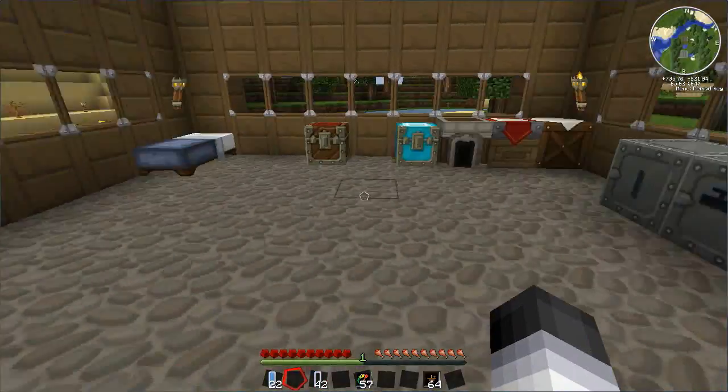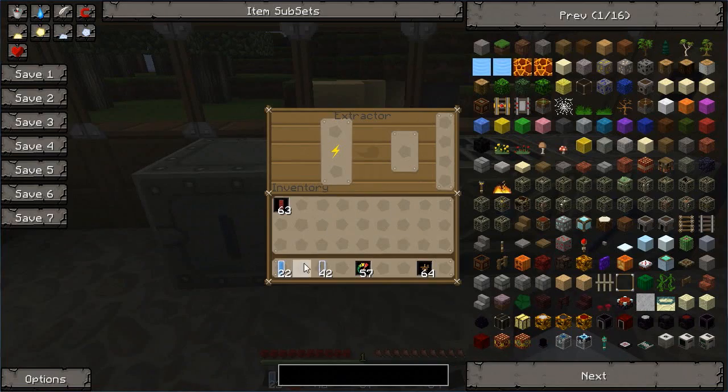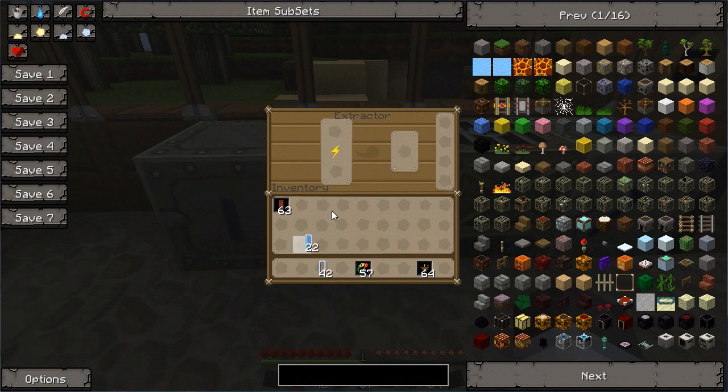So if we go over to our extractor — which is this one — and stick a water cell in it, it will start extracting the water cells into coolant cells. The thing to be aware of with the extractor is that it can only do one water cell at a time. The machine will stop after each one is finished, so you are going to need to come over and pull the coolant cell out before it can continue making the next one. This can be a bit time consuming.